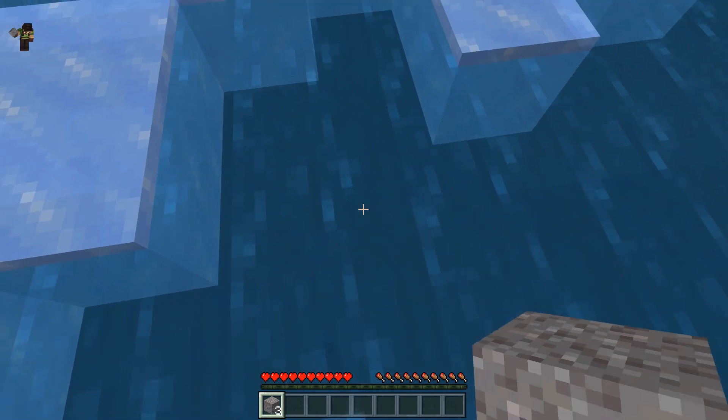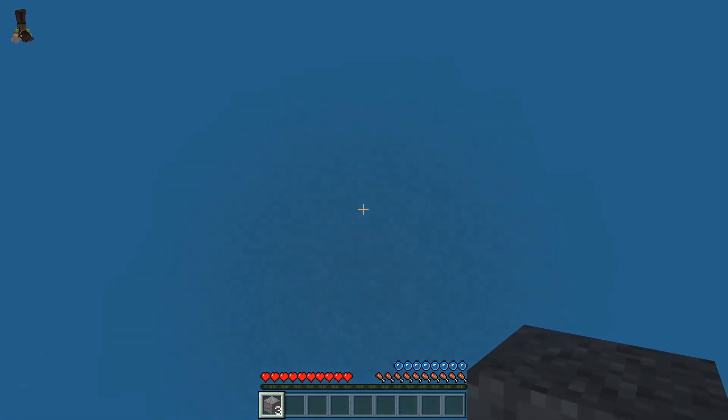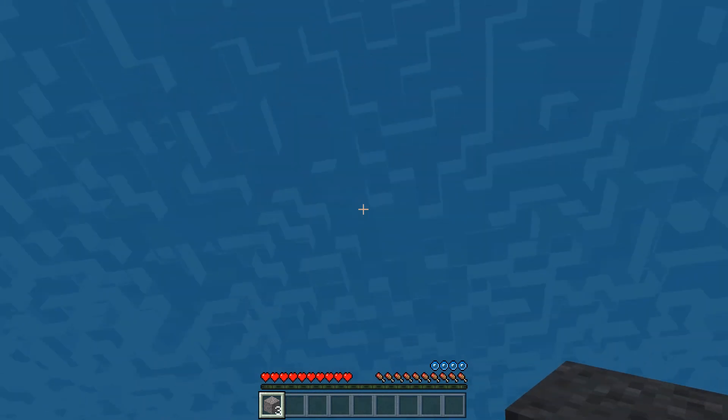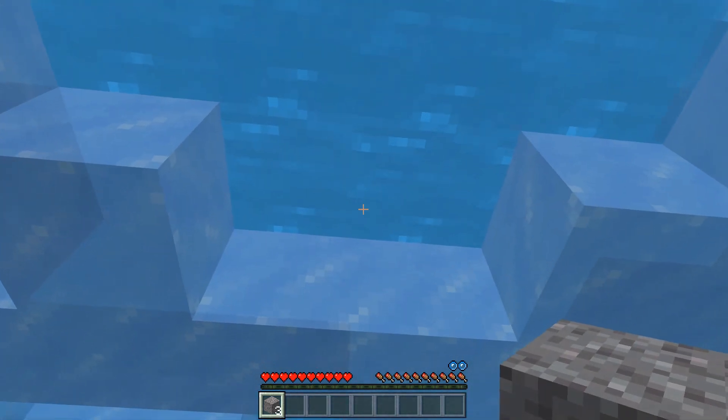There's my first drown. What I like to do is just bait them to the surface — I'll go down and hit them a couple times, and then when they start swimming I'll just keep going up. I try not to go up too fast because they'll lose interest.